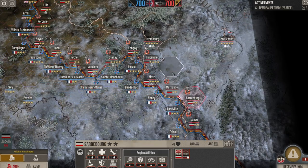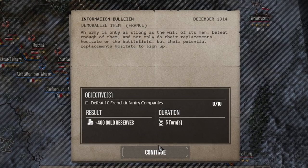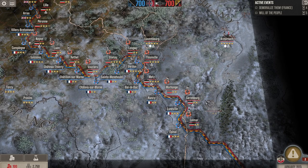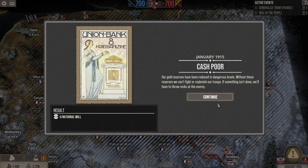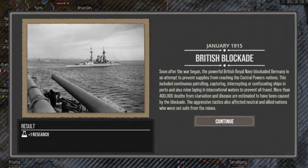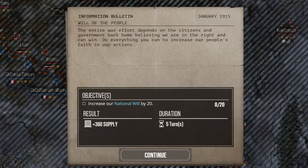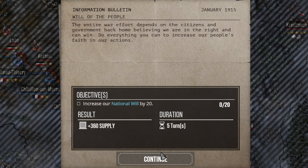Putting in the last supply tent, and it looks like we have one world current event to check — if I'm able to defeat 10 French infantry companies, it looks like we're going to get 400 gold reserves. The name of the game is inflicting casualties, so I'm not going to attack right away. I'll just end my turn and see what happens. Looks like we got another research point to spend as well as some more gold, and it looks like we lost a little national will. There is a blockade of the British going on right now. We'll take that national will, and if we can increase our national will by 20 over the next five turns, we'll get 360 extra supplies.